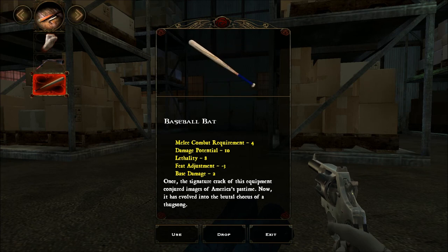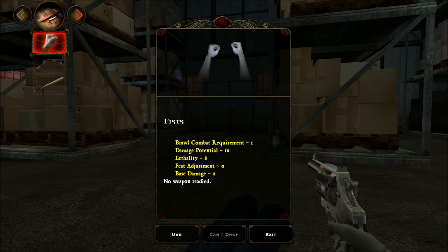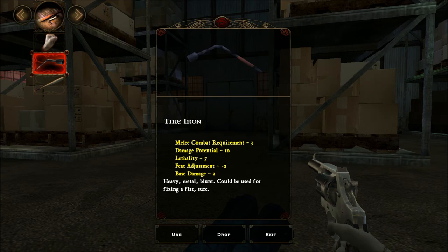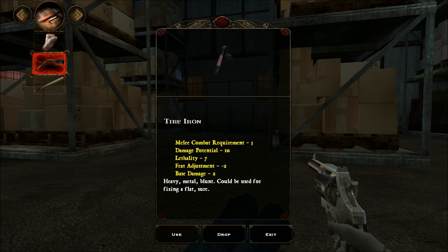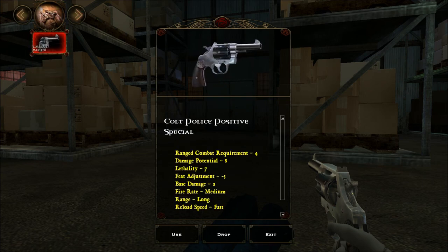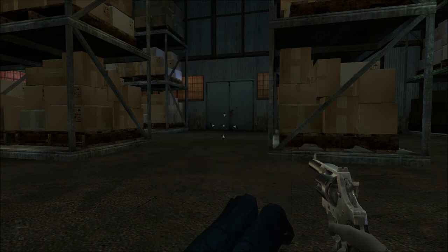Once the signature crack of this equipment conjured images of America's pastime — now it has evolved into the brutal chorus of a thug song. Tire iron: heavy metal blunt, could be used for fixing a flat. Melee combat requirement: 3, damage potential: 10. The baseball bat requires more but damage potential is the same. Lethality: 7 versus 8. So this does have a little bit more lethality, but I'm going to be worse at using the baseball bat than the tire iron. Colt Police Positive Special — a cheap small caliber handgun used by startup hoods in alleys across the country. Also known as a purse gun.